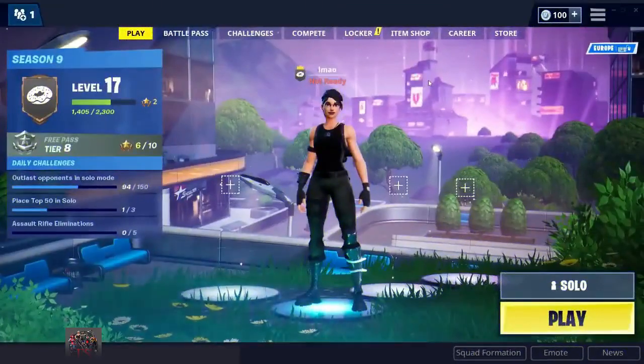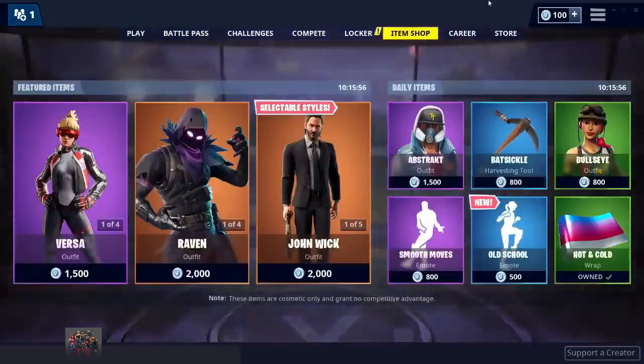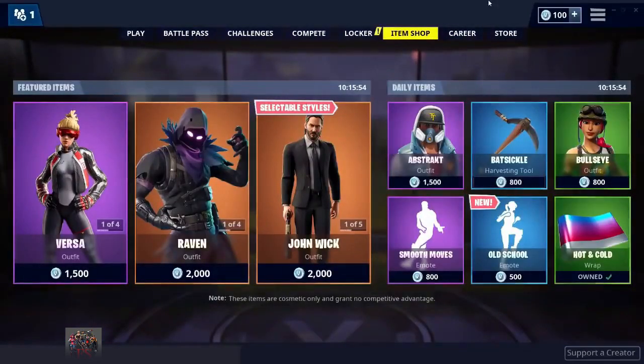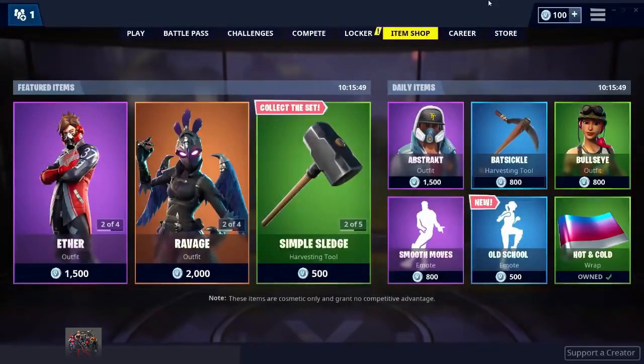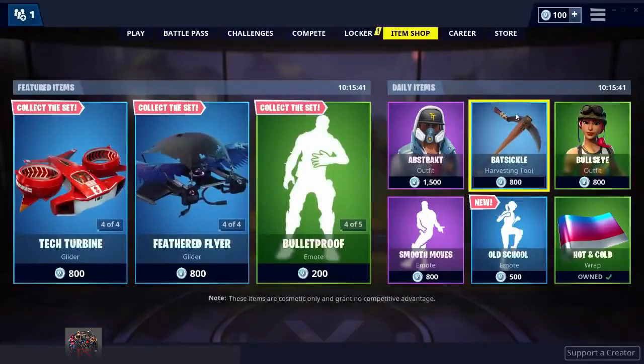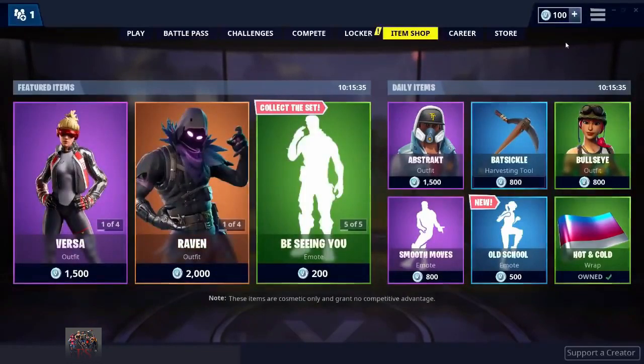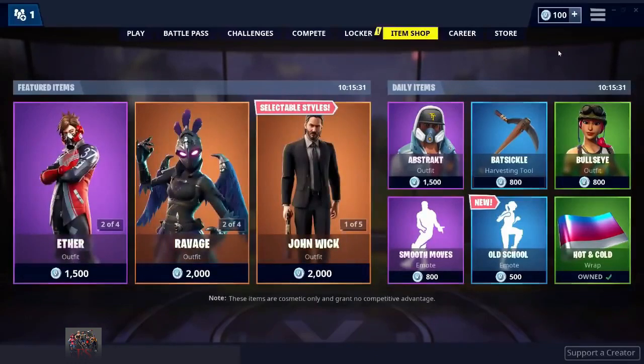As you can see I have 100 V-Bucks right here — I literally cannot buy anything from the item shop. The item I'm going to be trying to get in today's video is the Batsicle. As you can see I do not own this; it costs 800 V-Bucks. There's no way I can buy this with 100 V-Bucks without spending money.